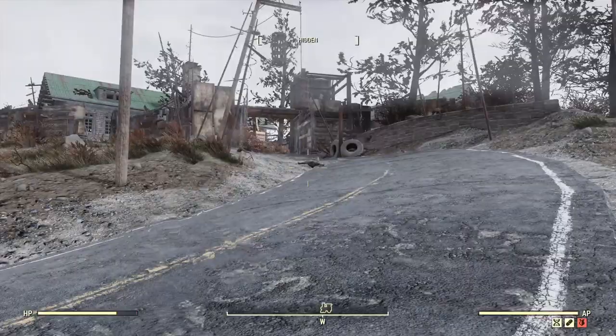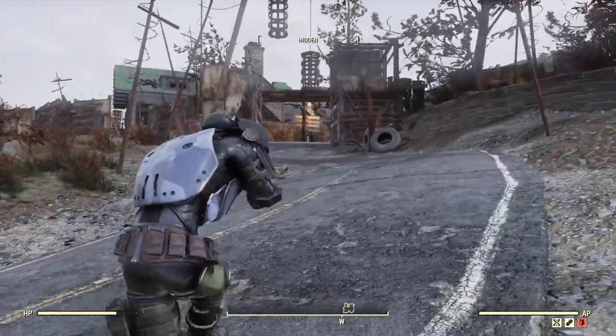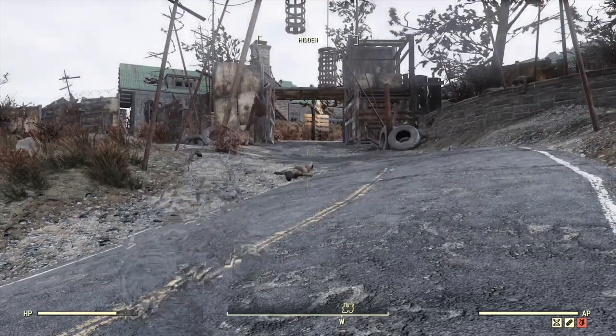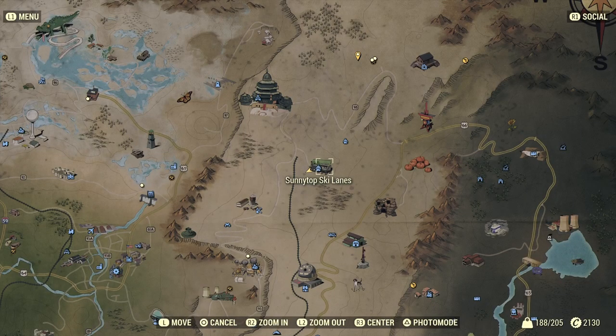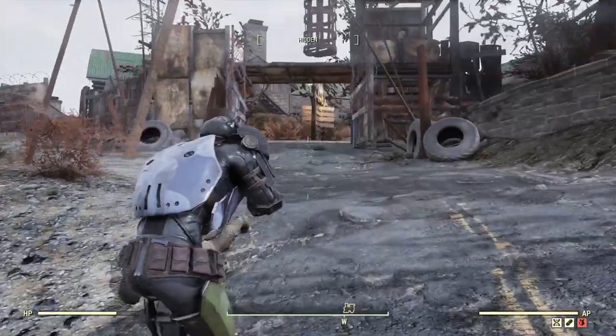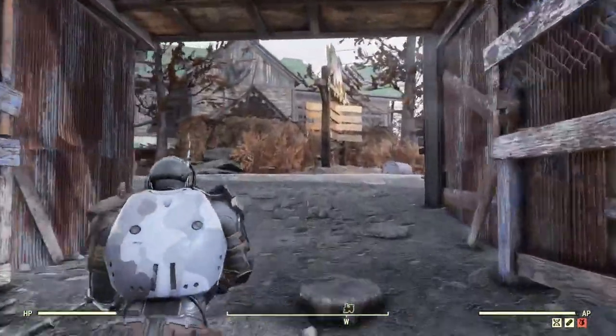Continuing on with the farming for lead for gunpowder and steel to make ammo. We are now at Sunny Top Ski Lanes. There's going to be a bunch of tin cans in here too to get. So let's get started here.